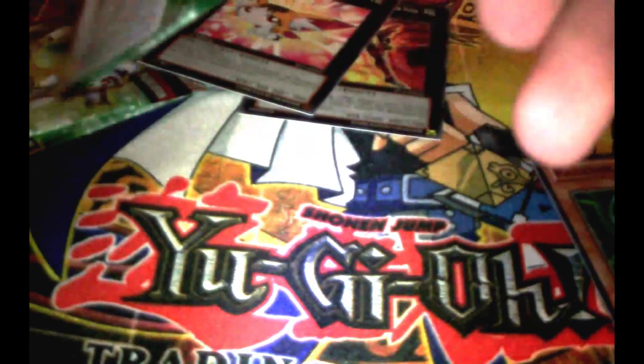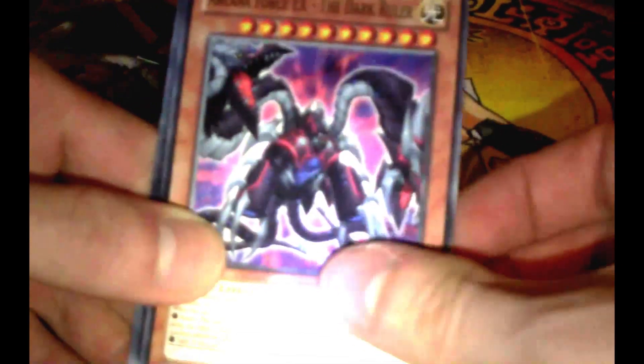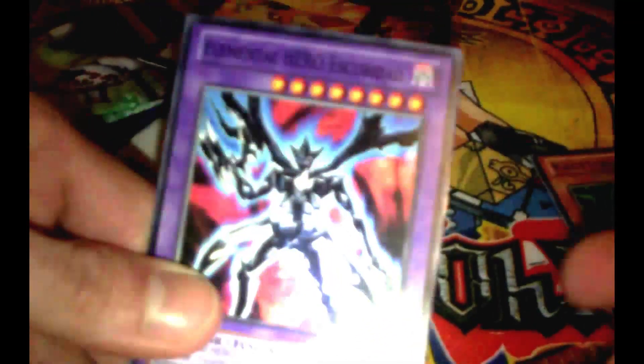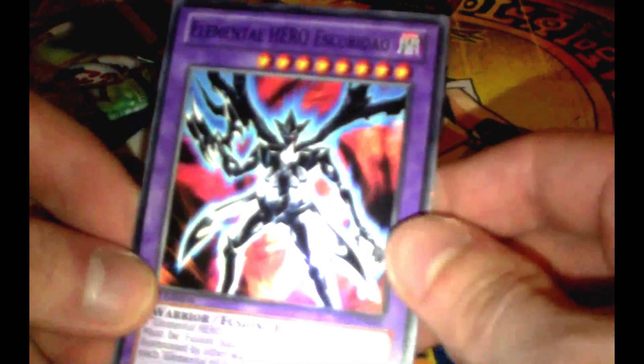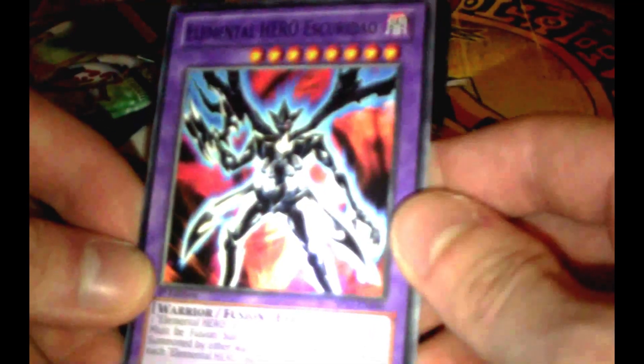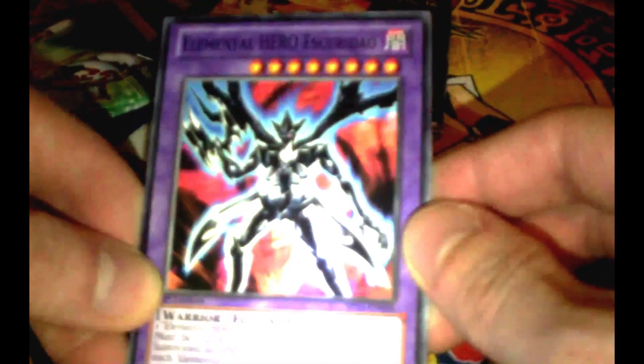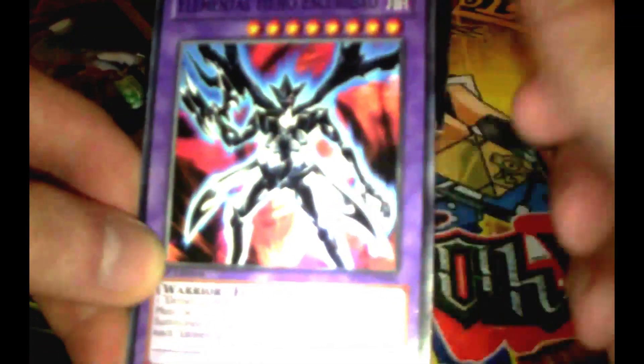For my third pack, I get Arcana Force EX the Dark Ruler. And here it is — the Elemental Hero Skuridau! Nice, nice, nice, this is awesome. I really doubted I would get him, but yeah, awesome. Only Visel to go, and the Clealth for the Starfoil.